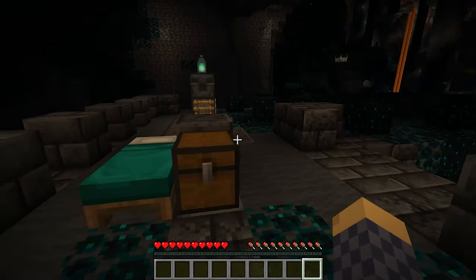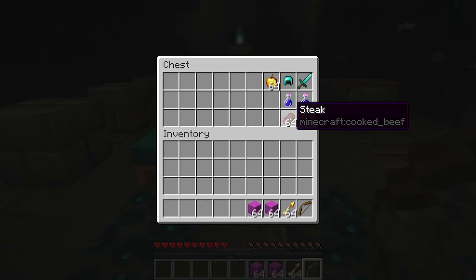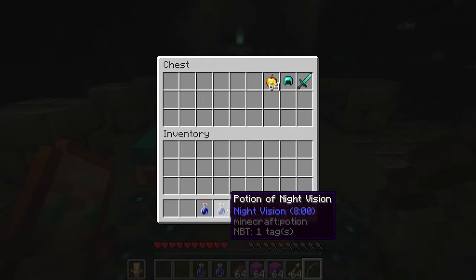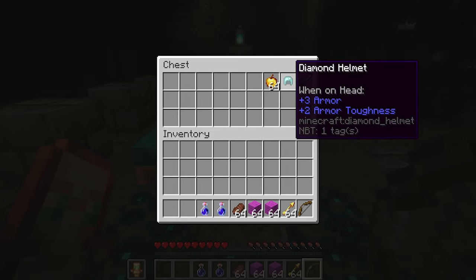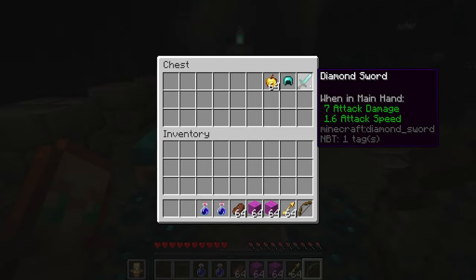In order to cheese the Warden fight, you need a surprisingly low amount of objects. A bow, plenty of arrows, and building blocks is really all you need. To be safe, I would recommend a Totem of Undying, as well as some food source and some Night Vision potions, just to make sure you can see. Armor doesn't really help against the Warden, but it may help against other mobs in the area. And of course, Golden Apples for the regeneration effect — if the sonically charged shriek does hit you, you can regen with those.